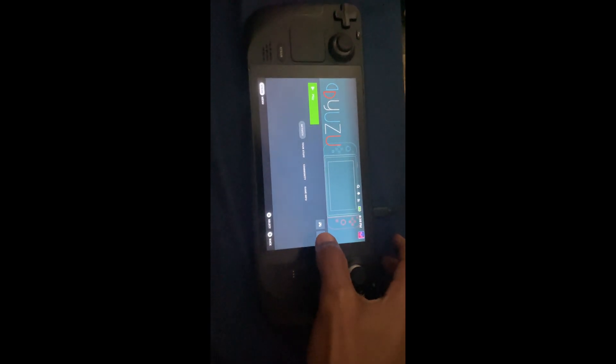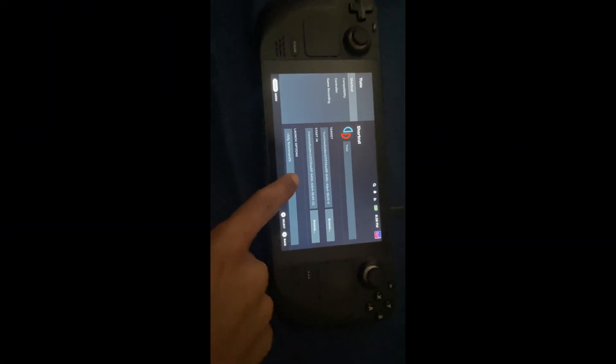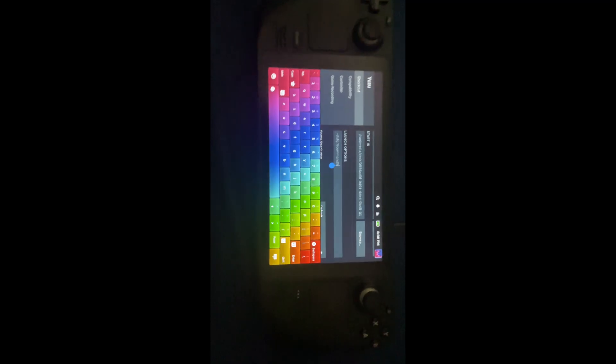Last step. Close the Yuzu app. Head into Settings, Properties. Head down to Launch Options and put this command in.